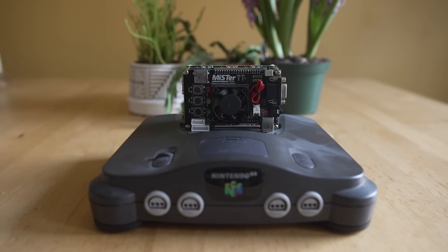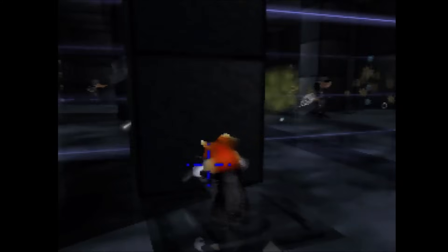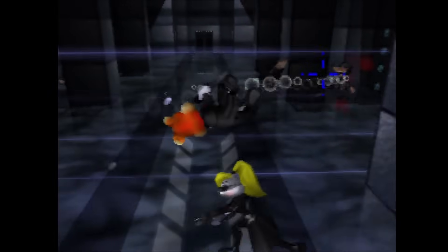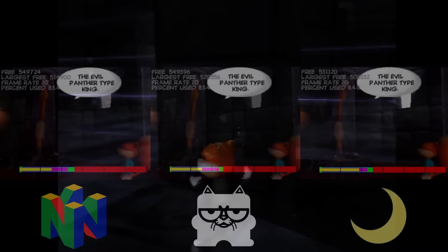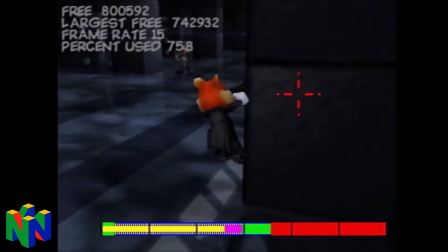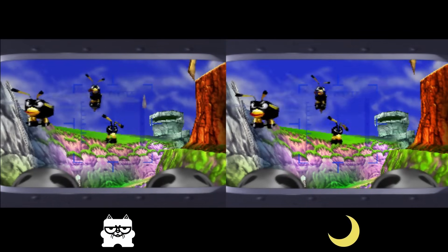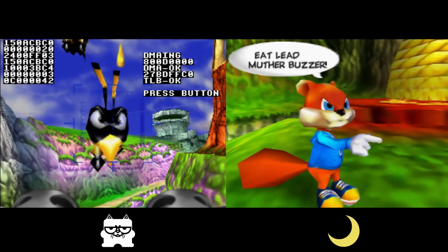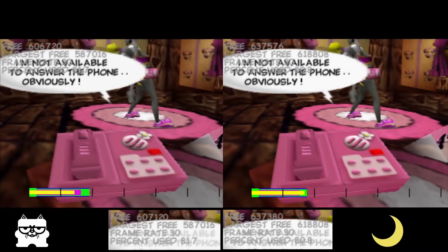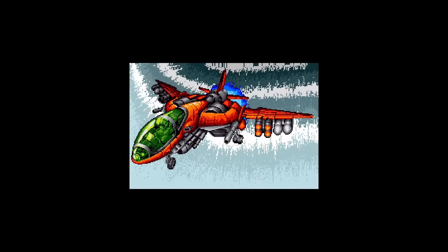Moving over to the Nintendo 64 front - the core has not been updated - but we're still talking about Conker's Bad Fur Day. I found that a prototype version of Conker, which is about 99% close to retail, freezes much less than the retail version. I completed a playthrough with only three freezes, making the game 100% playable on the core. I'll have another video soon bringing original N64 hardware into the mix to compare memory allocations and address maps to determine why it freezes.